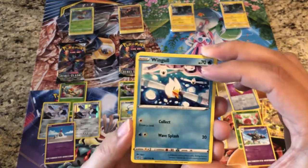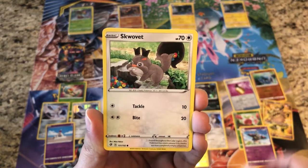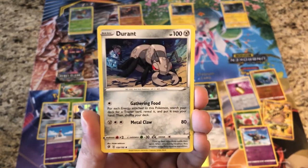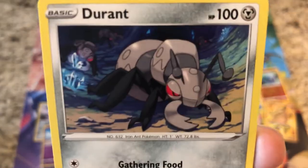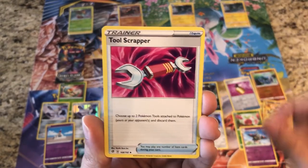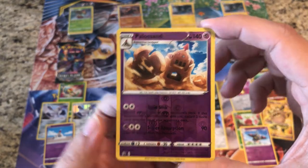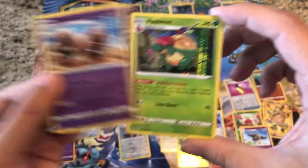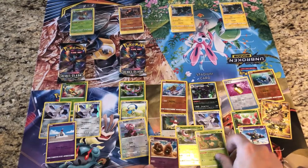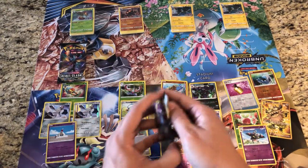We need some hits. Pack fourteen: Wingull, Natu, Barboach, Surskit, Applin, Water Energy, Durant, Electrode, Tool Scraper, Palossand. Reverse is our Palossand — just an uncommon — and the rare is a holo Appletun. This one got three holo rares, which I won't complain about.